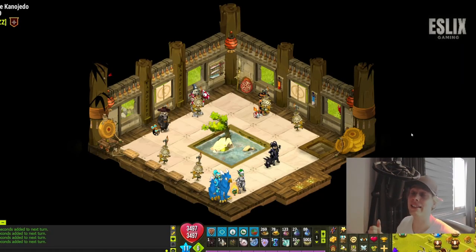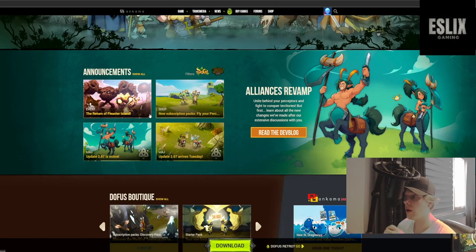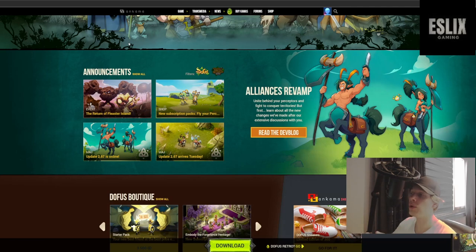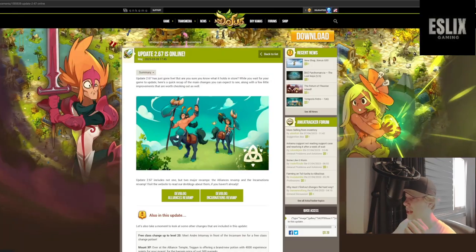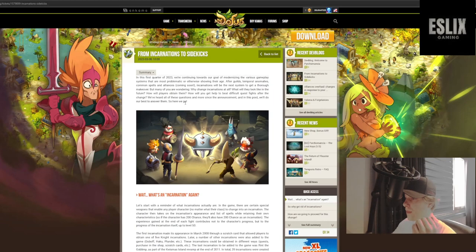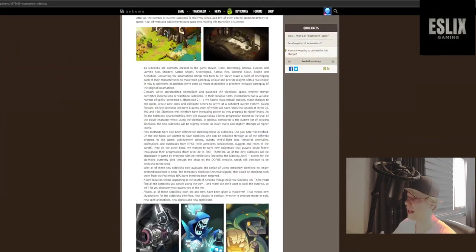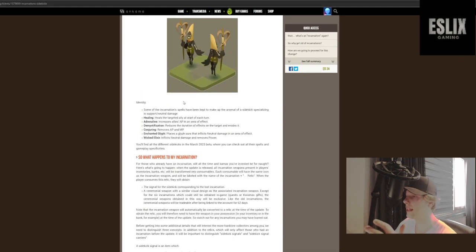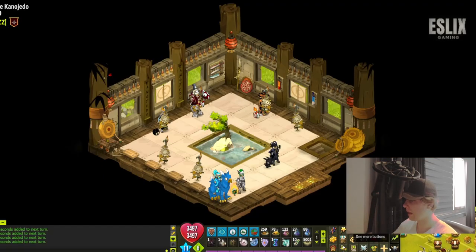Hey, what's up guys, it's me EslisGaming and in this video I'll be going over the top five best sidekicks in the game currently. With the recent update 2.67, Ankama changed the sidekicks and the incarnations. Incarnations were pretty much weapons you could equip to transform into a certain animal or monster, and people usually used them for hard quest fights. Ankama changed that in the last update — in this dev blog you can read all about the reasoning behind this change and what Ankama wanted to achieve. I'll link it in the description below.